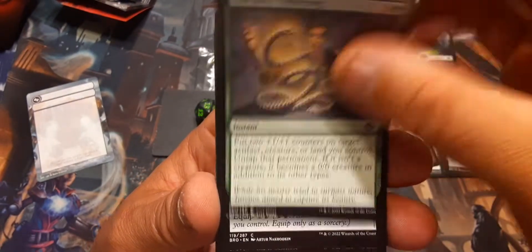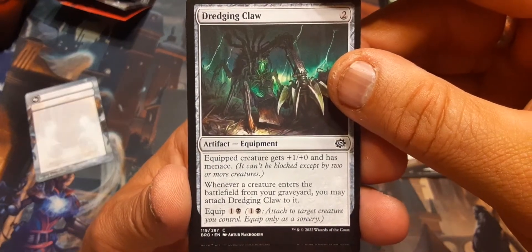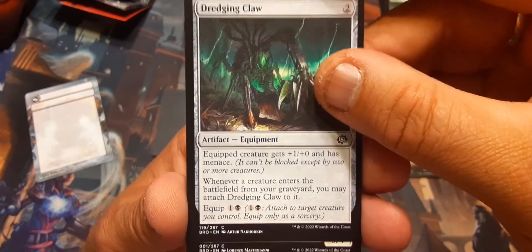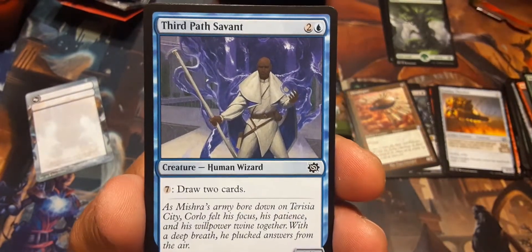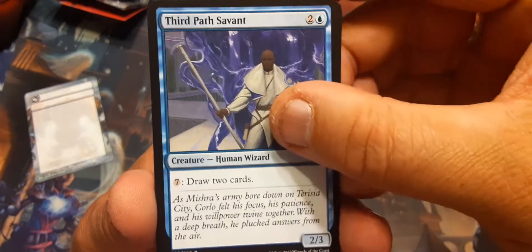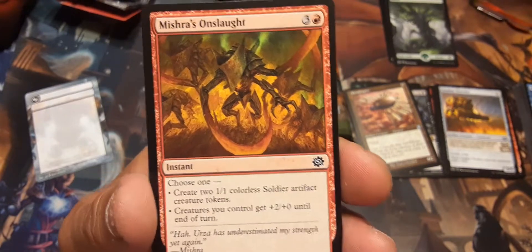Tano's Tinkering — that's a good card too. Dredge Claw — I like it. Aronaut Cavalry. Third Path Savant: draw two for seven — good for limited but wouldn't put it in a commander deck.